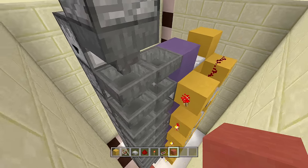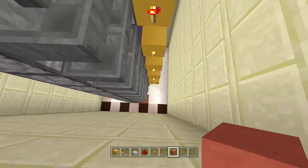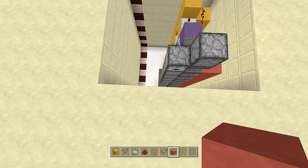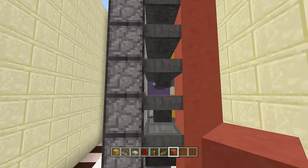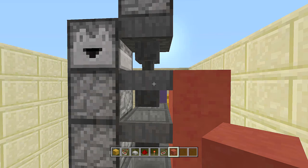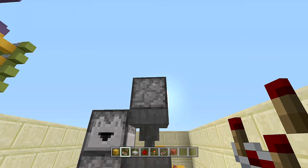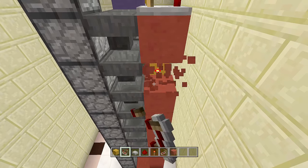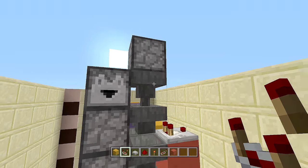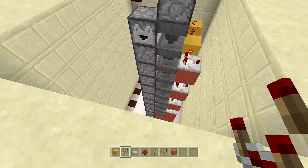Next we add a locking mechanism for these hoppers so items don't pass through too fast. Place a line of blocks to the right-hand side of these hoppers all the way up to the second hopper. Then make a comparator coming out of the second hopper from the dropper. Break between every other block and place a comparator coming out of each hopper — doing this after the second hopper. There should be a total of four comparators coming out.